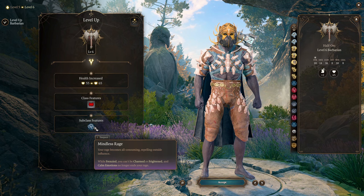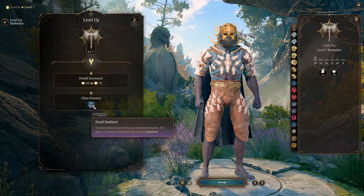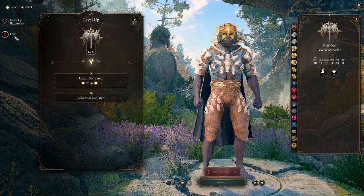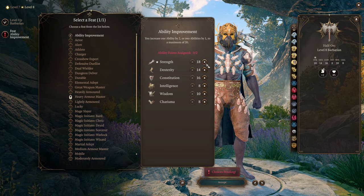With Mindless Rage, we can't be charmed or frightened when we're in Frenzy — very nice. Level 7 gives us Feral Instinct for more bonus to initiative. Level 8 gives us an additional feat, and the feat of choice is Ability Improvement — just add to your Strength.